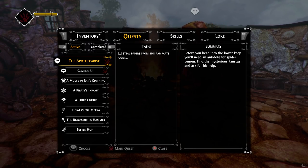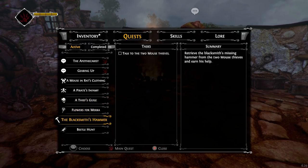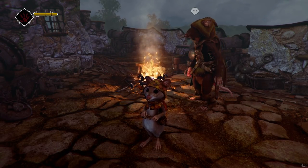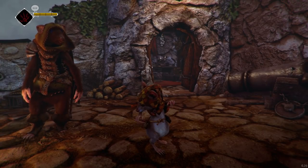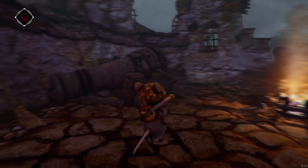We've got to become the apothecary's new assistant by stealing papers from the ramparts guard somewhere. And then there's all this other stuff — the blacksmith's hammer, speaking to the two mouse thieves who are somewhere, a bunch of beetles to find. So basically, we have a million things to do. Rather than focus on anything in particular, I think I'm just going to explore around and find things as we go.